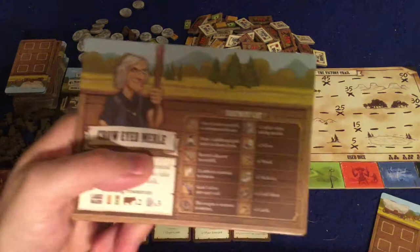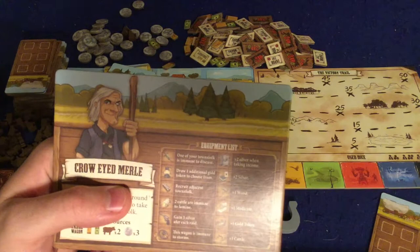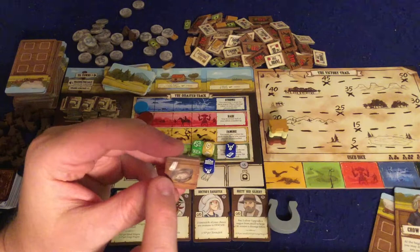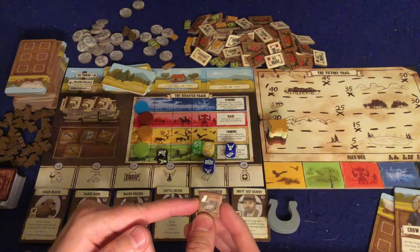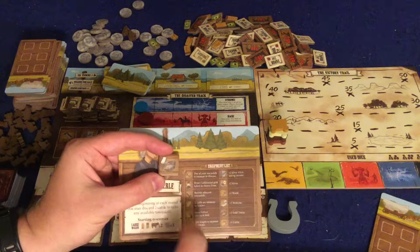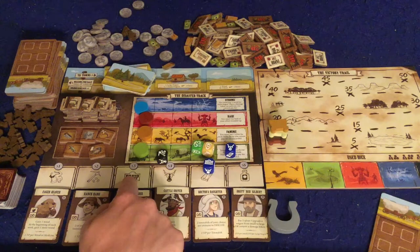Equipment does a wide variety of things: one townsfolk is immune to disease, draw an additional gold token to choose from, recruit adjacent townsfolk, two cattle are immune to famine, gain three silver after each raid, your wagon is immune to storm — so if you get that one you never have to worry about storm ever again — and two silver when taking income. There are also symbols in the upper left-hand corner; whenever you draft one of those dice you immediately gain that thing. So if you had this on your wagon and took a wood die, you'd immediately get one gold token. You can stack these up — if you had three separate pieces of equipment with a wood symbol you might get one gold token, one wood, and one medicine. It's incredibly powerful.